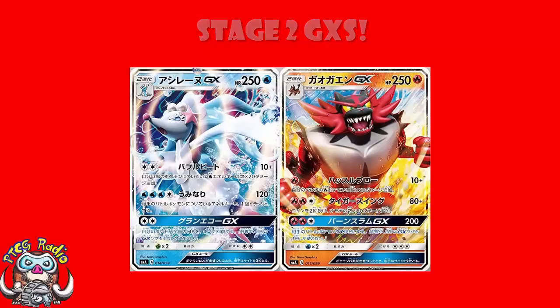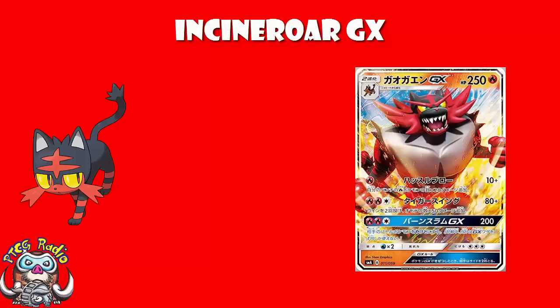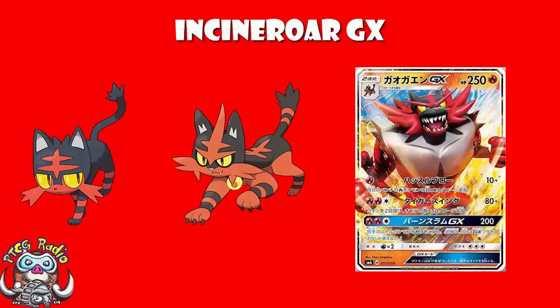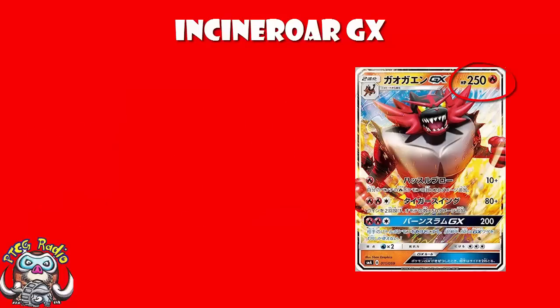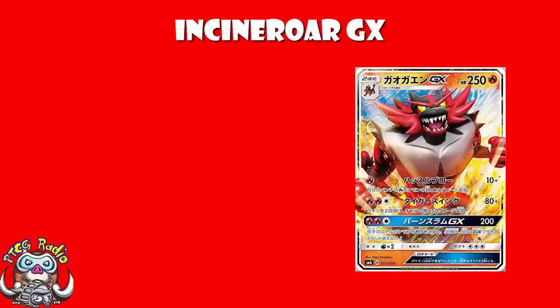Let's start with Incineroar. First things first, Incineroar saved this entire line because Litten was rubbish and Torracat was worse. Incineroar as a Pokémon, I am a fan. And I like this card. 250 HP — like we talked about in the previous video with Decidueye, this is about what we're looking for for Stage 2 GXs. Now, we have got Tiger Swing: 2 Fire and a Colorless, 80 damage plus 50 for each heads you flip for 2 coins. Flip a double heads, you do hit 180 — you're going to do that approximately 1 in 4 tries.